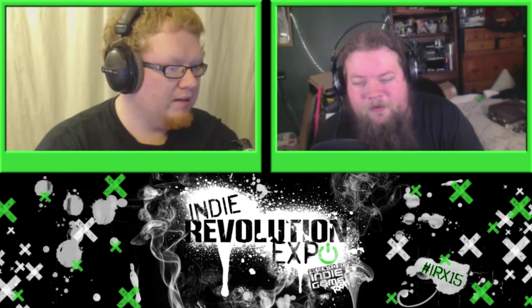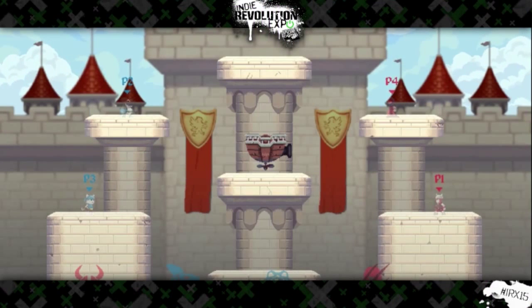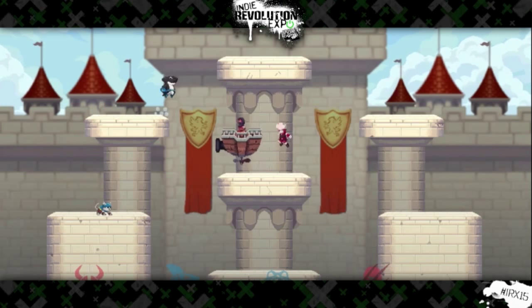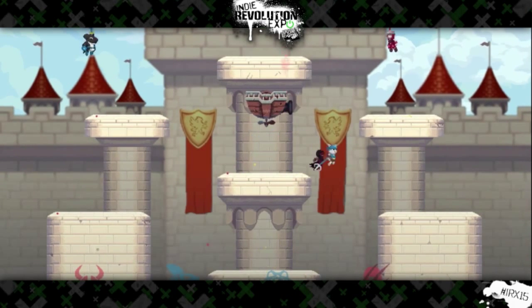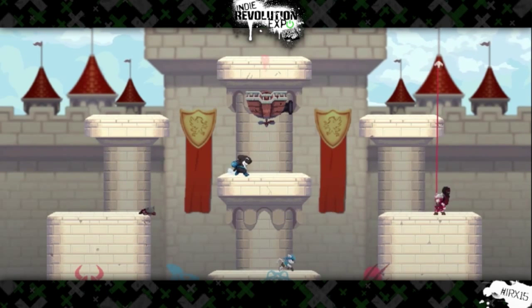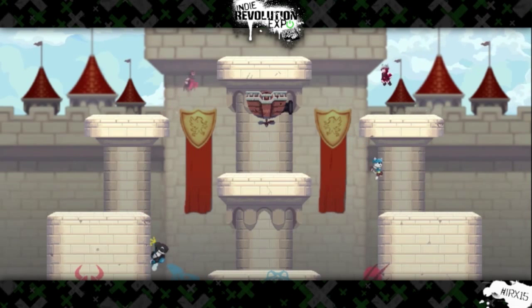You saw this game at IndieCade East — one of my personal favorites from the expo so far. Skyhook is a really cool multiplayer arena battle, kind of the same style as Smash Brothers when I'm saying arena. The cool thing is you're only using grappling hooks — all the different characters use grappling hooks to jump and swing off things, hit people, pull people, and try to throw them down into crevices.